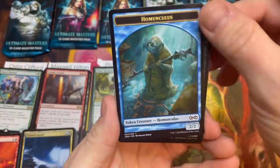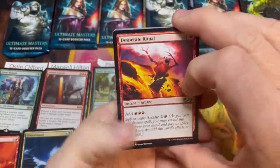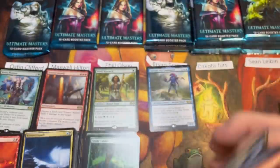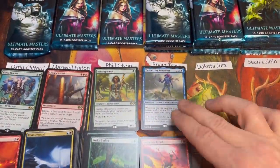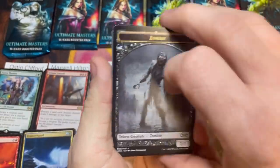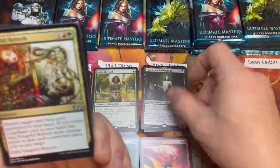Brian, you're up to bat. Pack one: Grave Scrabbler and Kaalia of the Vast for four — still no mythics. That's a pretty good uncommon pack with Kodama's Reach. Pack two: we're looking for that mythic, that foil rare. God willing we'll get there — and there's the Tasigur we mentioned, a six, plus Eternal Rebirth.